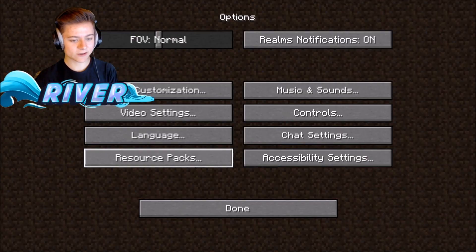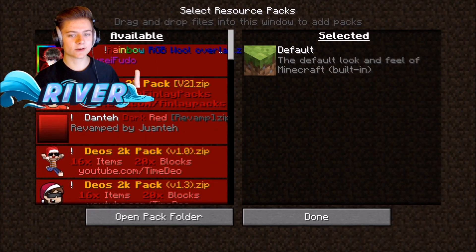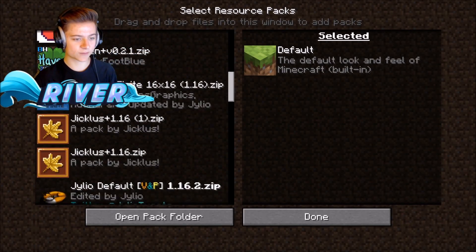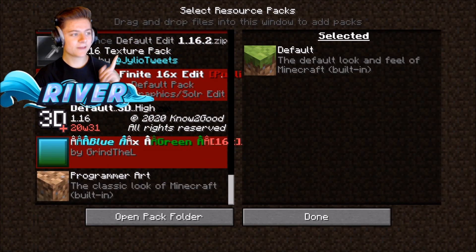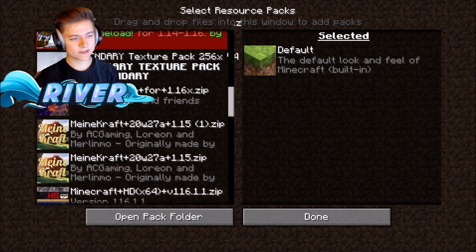All we do now is press Options, Resource Packs, and as you guys can see we have a ton of resource packs loaded up. I've been looking for this list for a while — without further ado, the first one is Faithful 32x32.